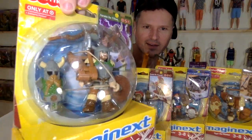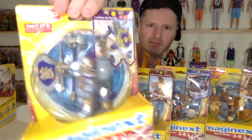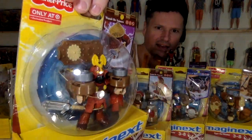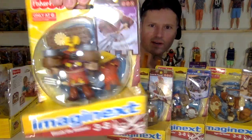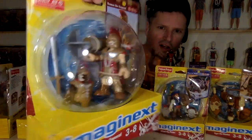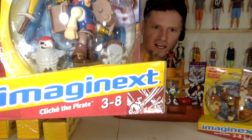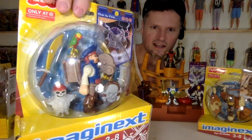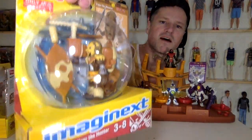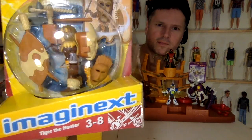Look at him — he comes with a mustache. We have Sir Peter the Knight, looking real good. We have Wasabi the Samurai. He's the funniest looking one — he looks scary. We've got Roman the General, really awesome. And we've got Cliché the Pirate — he has a skeleton hood, that's awesome. And last but certainly not least is Tiger the Hunter. I love that helmet he comes with, and he's got some great accessories in there.